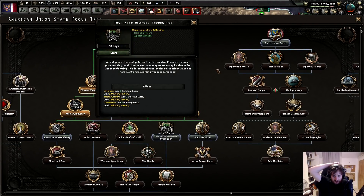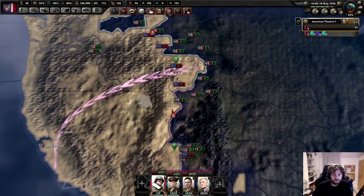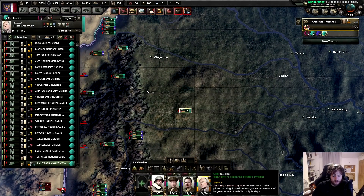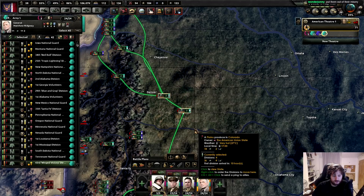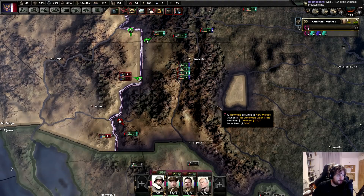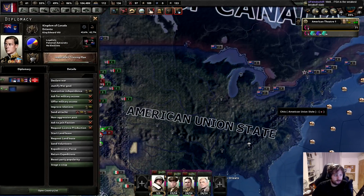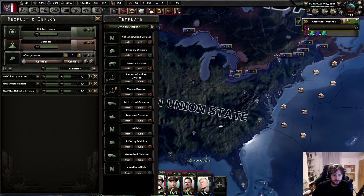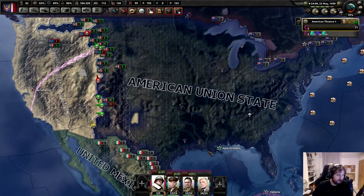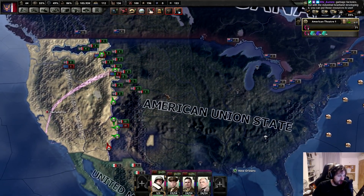In Recruits Weber Protection - an independent report published in the Houston Chronicle exposed poor working conditions as well as men receiving kickbacks for underperforming. Six military factories, baby! So I literally just need to sit quietly and just enjoy the slaughter. PSA is the weakest break-off - it is indeed. They'll get done within a few months, I think. Then it's just working on the focus trees, putting some troops on the border of Mexico and on the border of Canada just in case.